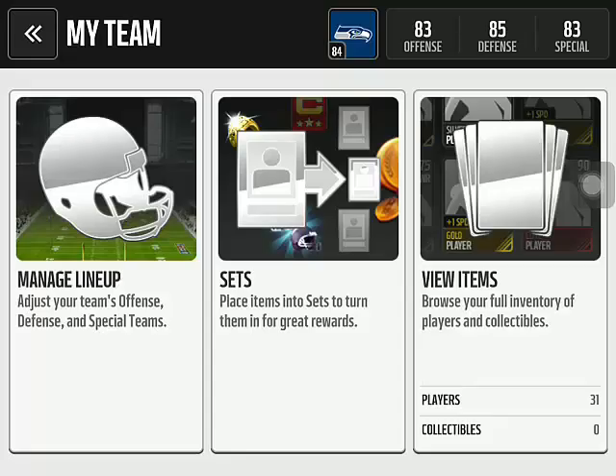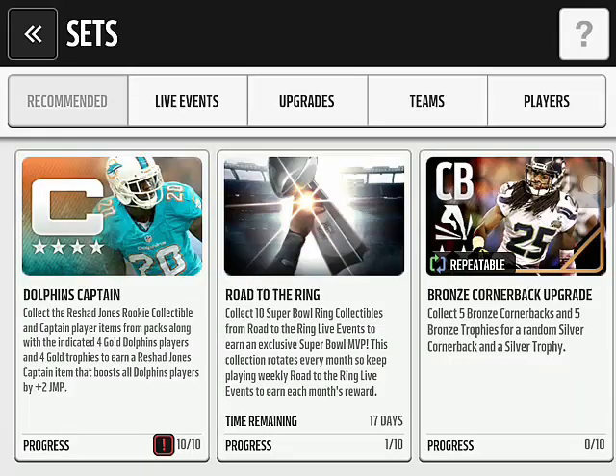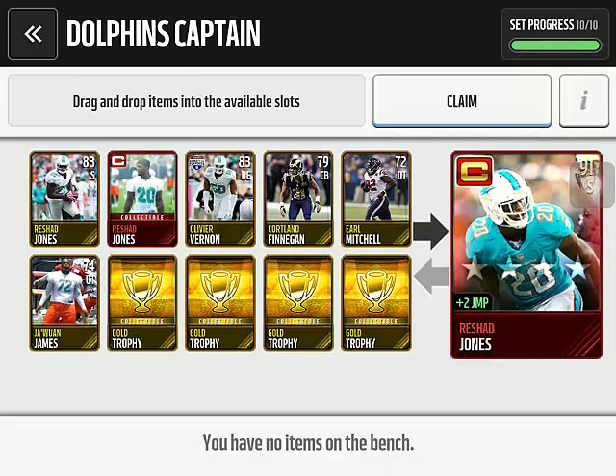Pro Elite here. Today, I'm going to be completing the Dolphins captain set, which gives me Rashad Jones. I forgot what position he was — he's an elite, great player. I've been wanting him so badly. I finally got all the things that I needed for this set. He's a 91 — my bad. He's a safety.